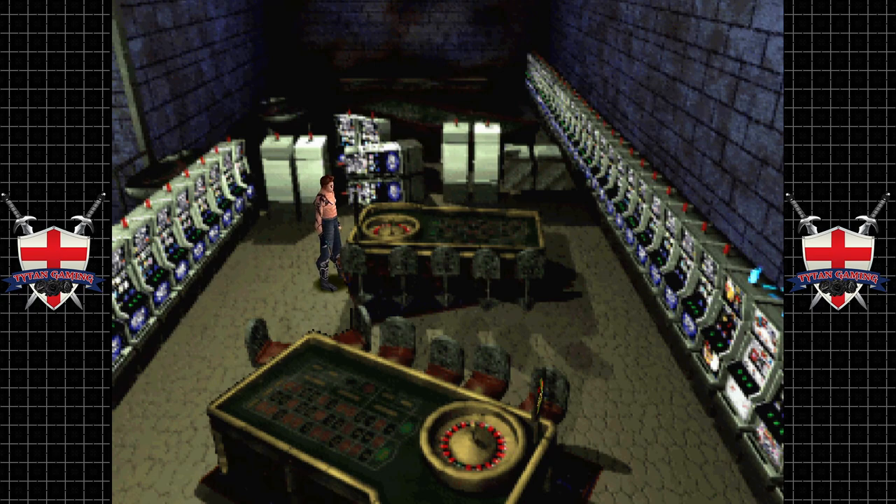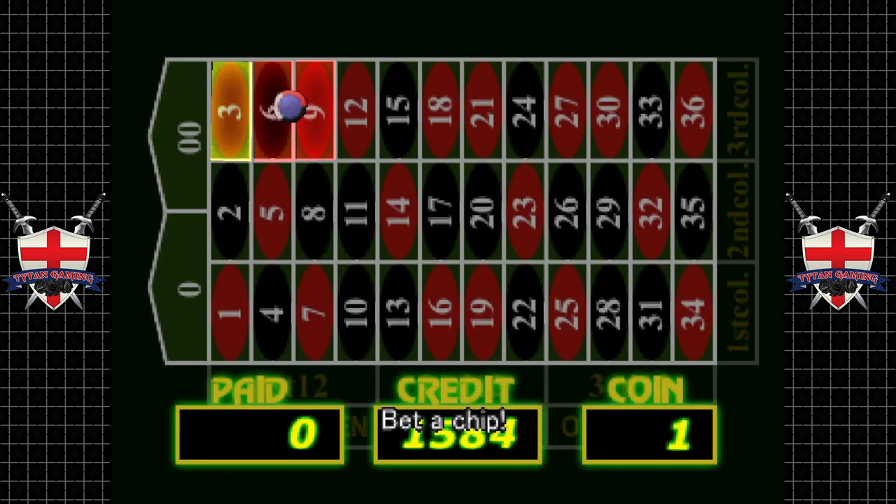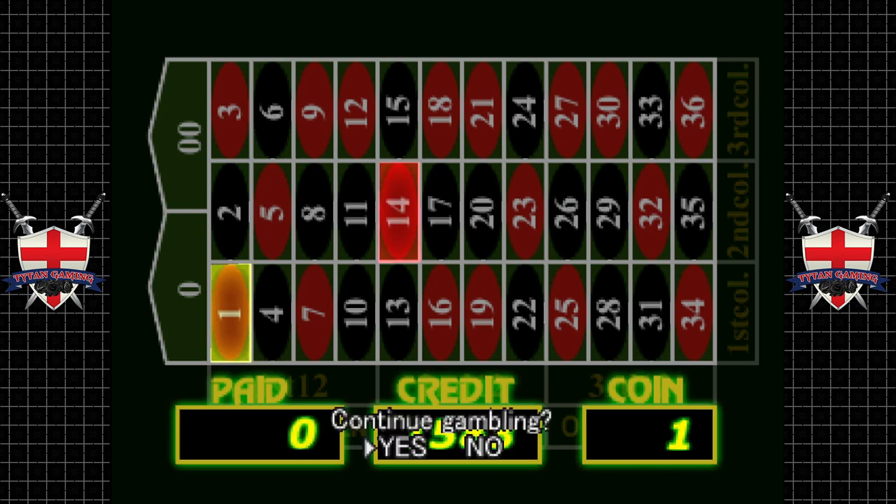So if we put a save state down here and go into the game and play roulette, we chuck a chip down, save state it, and see it goes to number one, red one. In theory if we push F3 to load the game we know it's going to land on red one - save state and roll. The thing is it's still randomized.